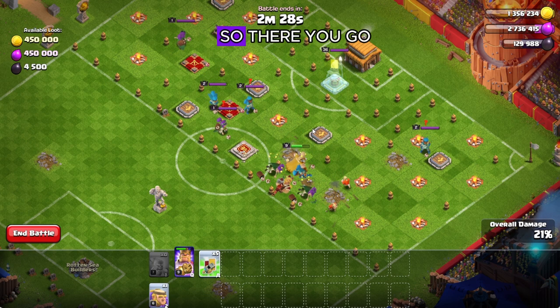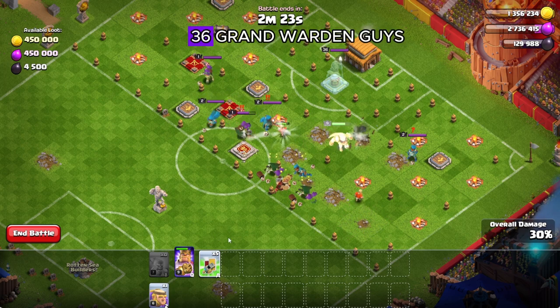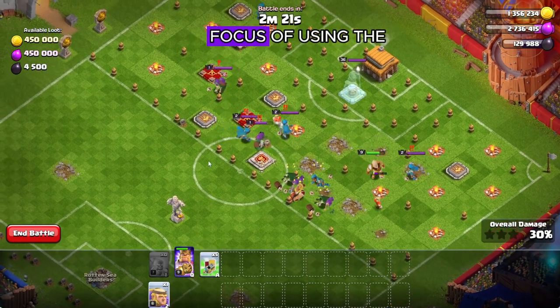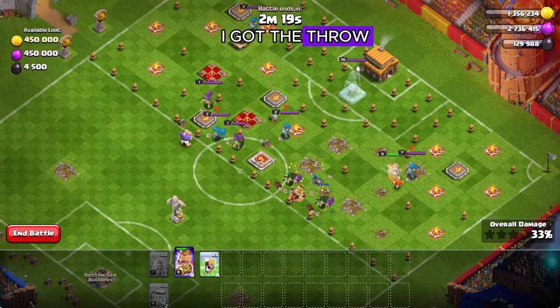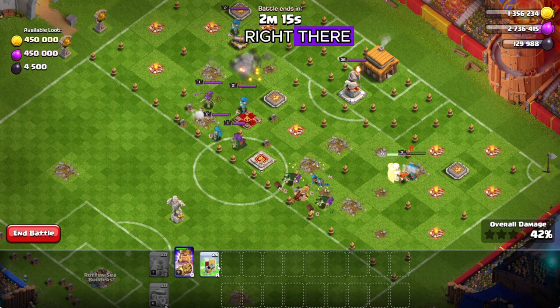So there you go — yellow card right there on the grand warden, as he's a level 36 grand warden. That's the main focus: using the yellow card on the grand warden. I get the throw down right there. I could have done a better use with my thorough, but it goes right there to take out those two buildings.